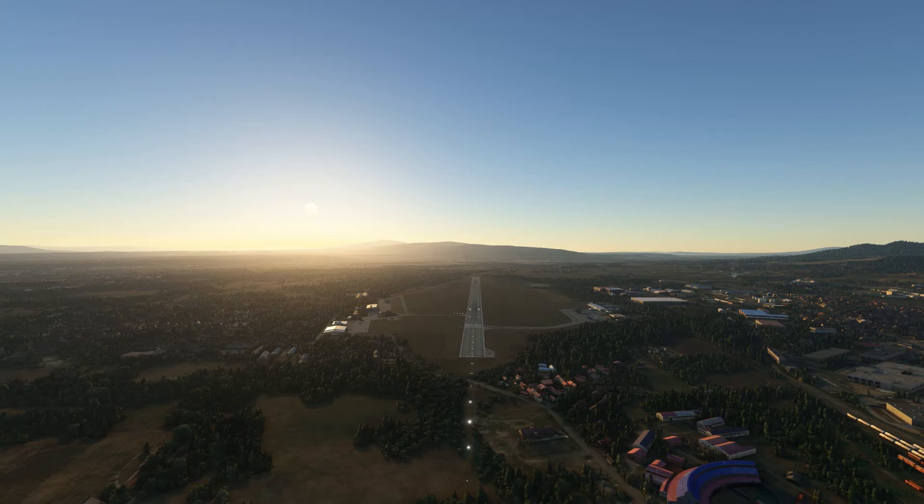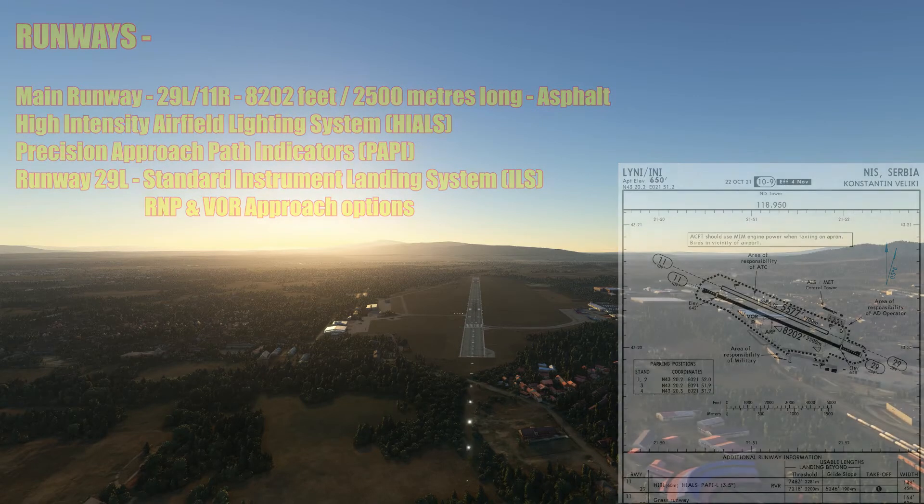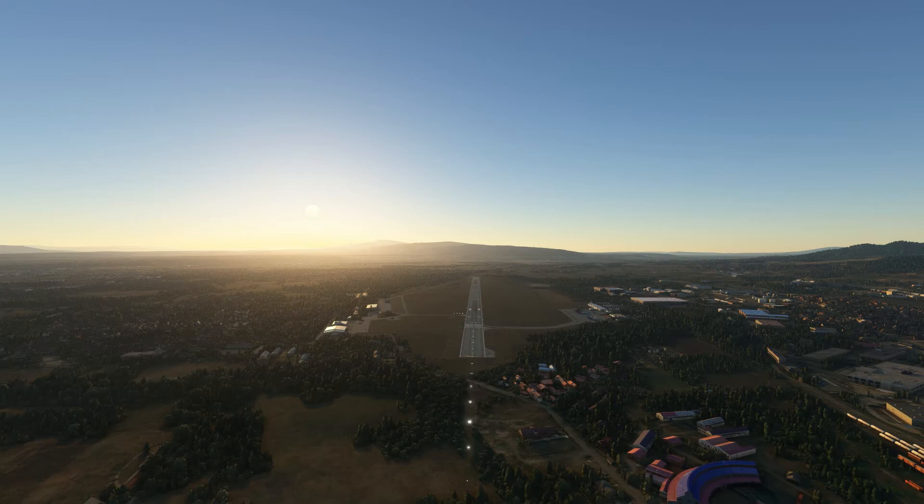We've dropped the light down to have a look at the runways. Niš Airport operates two runways, one of which is grass. We're looking down runway 29 — or 29 Left as it's officially shown on the charts. This runway is 8,202 feet long or 2,500 meters and is made from asphalt. It features a high intensity airfield lighting system and precision approach path indicators, and is equipped with a standard ILS system as well as RNP and VOR approach options. In the scenery, the approach lighting is the ALSF-2 version with sequenced flashing lights. It has PAPIs on one side of the runway, which is correct per the charts, along with a displaced threshold, runway end identifier green lights, and centerline and edge lighting.